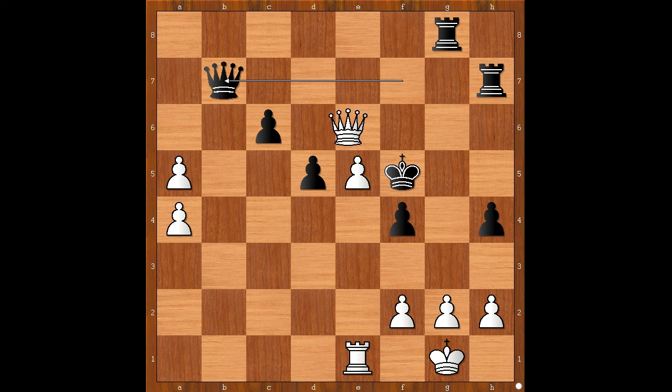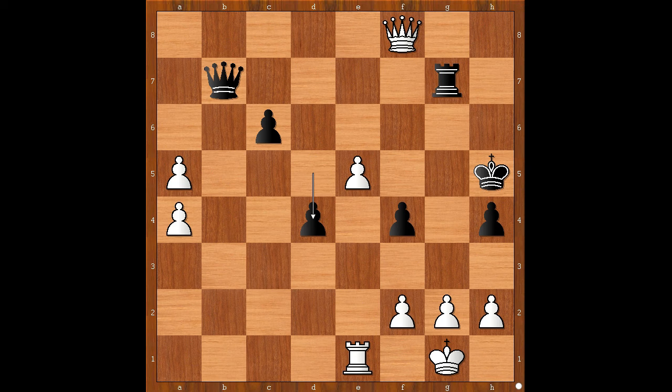Queen to f6, king to g4, queen to e6 check, king to h5, queen takes a rook, rook to g7, queen to f8, d4, e6, c5 — threatening checkmate. How would you defend? The g2 square. Are you ready to see the move? White plays the move and black resigned.